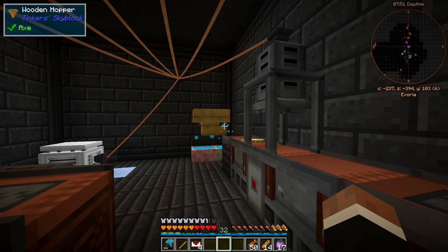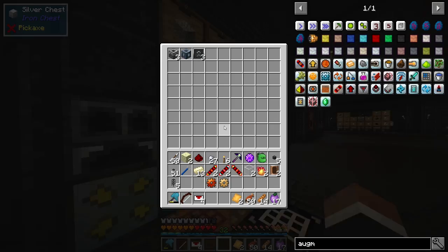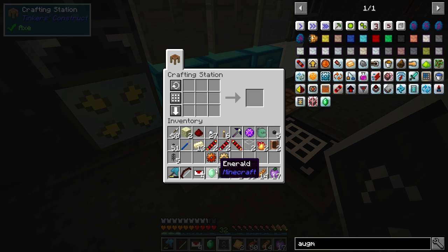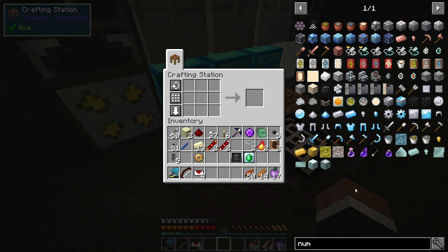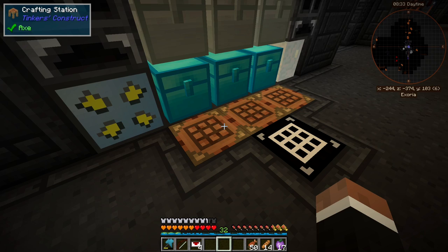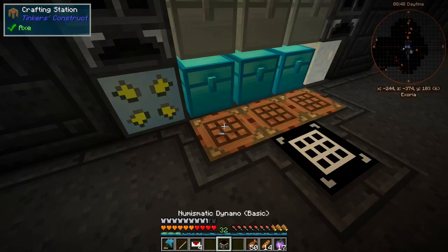Give me two plates. And one emerald. We craft that up and now we have a lapidary calibration augment. We'll need one of the upgrade kits to actually have a slot for that in our pneumatic dynamo. Let me see what I'm missing — constantan, two iron. We're so close.